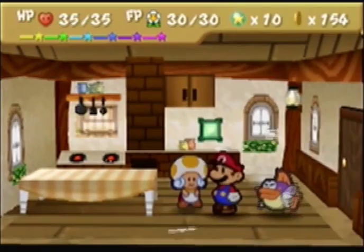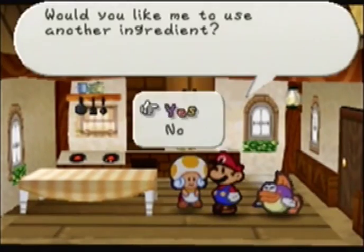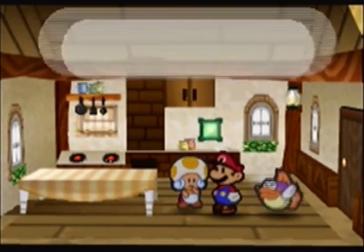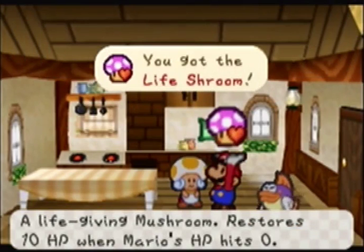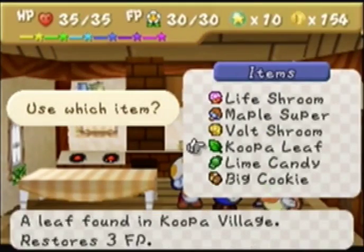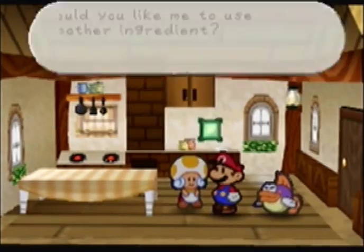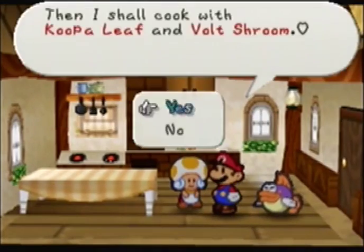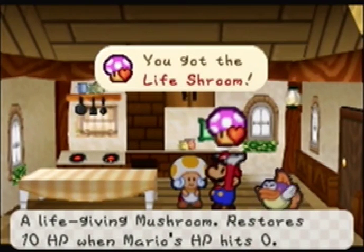Next, a Koopa Leaf and a super shroom gives us a Live Shroom — that's nice. Then a Koopa Leaf and a volt shroom gives us yet another Live Shroom. These Live Shrooms will come in handy — we'll see how useful they can be.